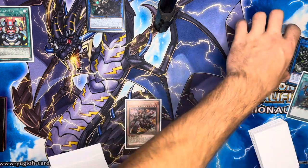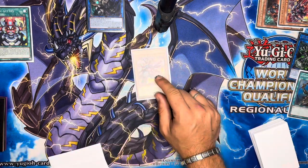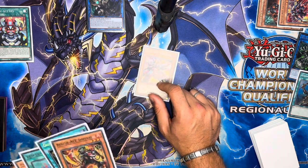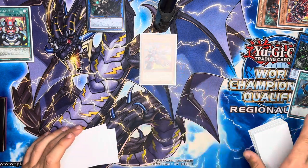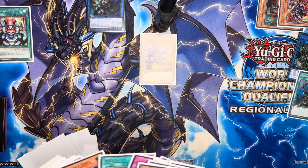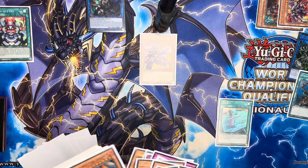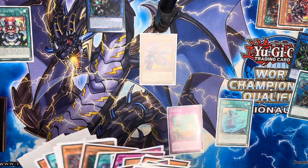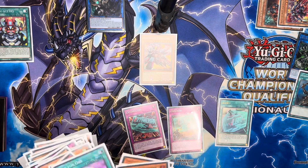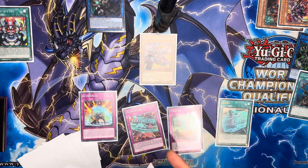Now we summon Turbulence by banishing — using Rescue to get cards from the graveyard. We go Turbulence effect, set four — if they interact we can always Emergency and tribute it off the field if they target it, which is kind of nice. We have Alert here. We set Contain, set Extinguish, and set Reinforce. That's a lot of cards we have access to now.